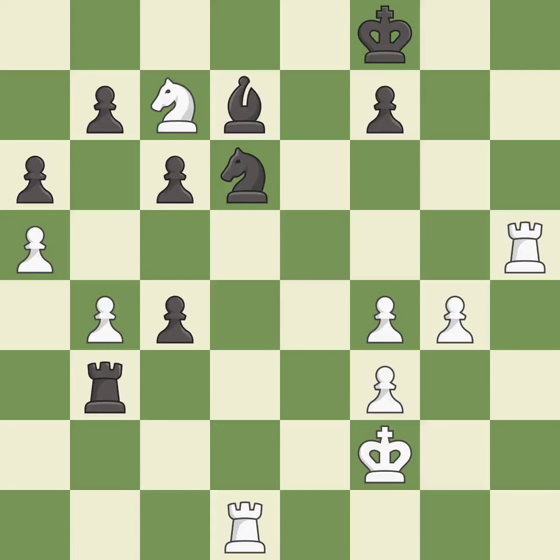This evades the check from the rook — it is good. This is not the best — it is an inaccuracy. This misses an opportunity to capture a free knight. This permits the opponent to kick a rook — it is a miss. The opposing rook is kicked by a pawn and must now move or be captured — it is best.